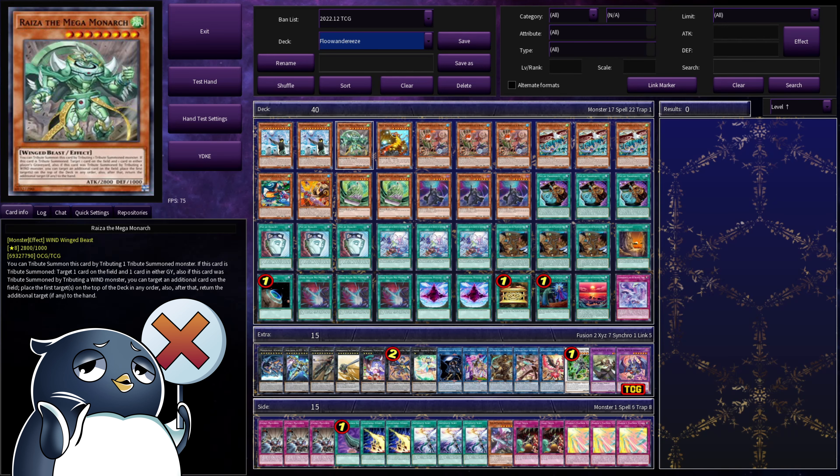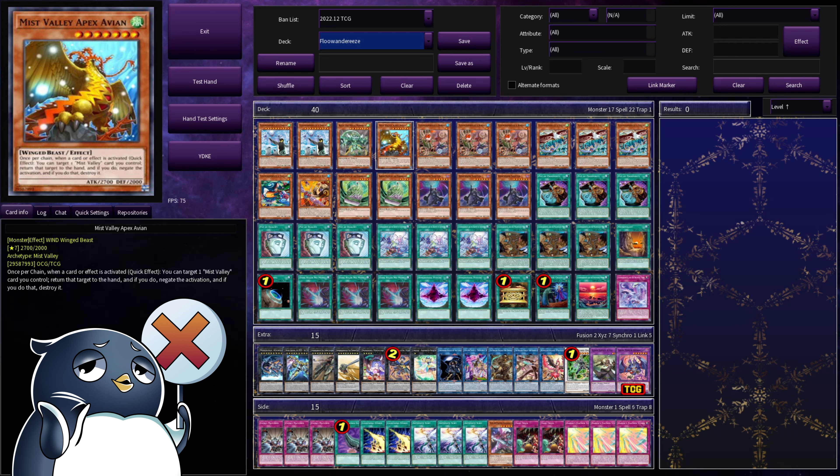Next, we have Ryza the Mega Monarch. Flu has the ability to normal summon and tribute summon during the opponent's turn, so being able to bounce back a couple of cards, shuffle them into the deck, makes for a very good card in the deck. And we have ways to search any level 7 or higher winged beast monsters, so we can fit Ryza right into our combo string. Finally, we have Mist Valley Apex Avion. Its effect is quite simple: if a card effect is activated, you can bounce this card to the hand, negate it, and destroy.